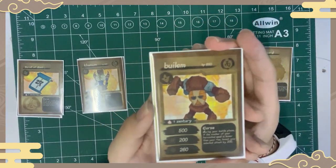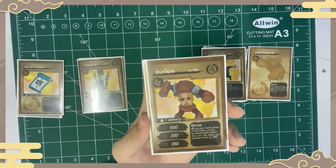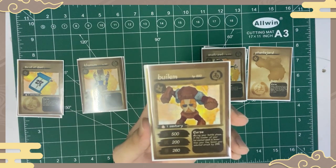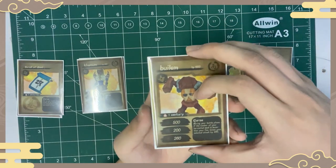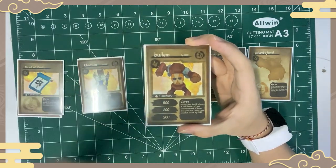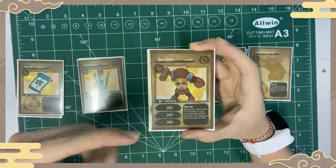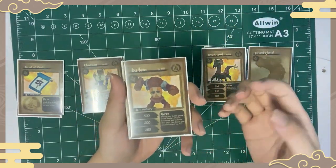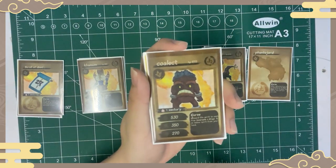Next we have Stage Hey — Stage B. The first card is Build Them, which has 650 HP, one Zentury, Attack 1 at 500, Attack 2 at 200, and Attack 3 at 260. Its curse reads: during your battle phase, if the number of your harvested souls is less than your foe's, boost your selected attack by 200. In this game you use a dice to select which attack — 1, 2, or 3 — to use against your opponent, so whichever attack you roll gets an additional 200 added, boosting that spirit's attack power.